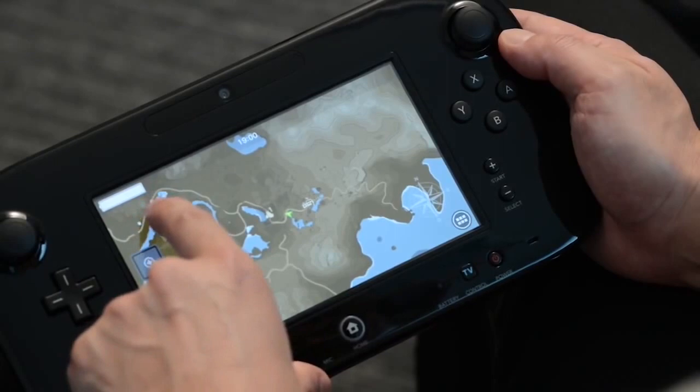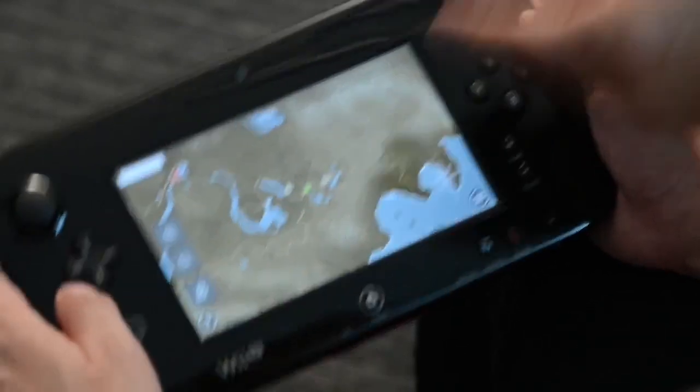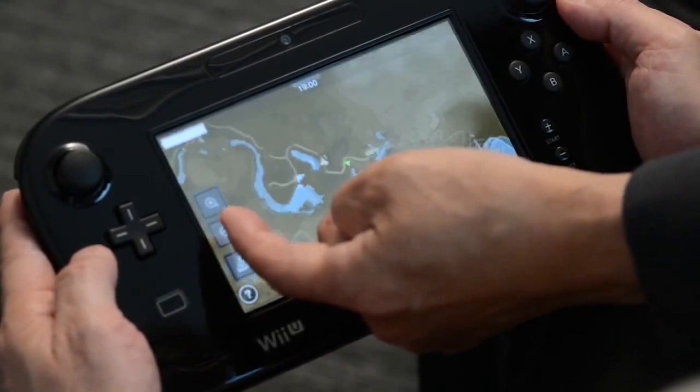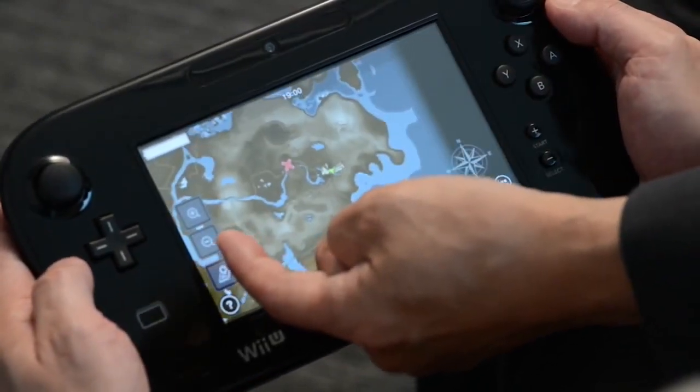Since Link is here now, this is the distance he needs to traverse. You can also zoom in from here by tapping, and you can also zoom out, and out, and further out.